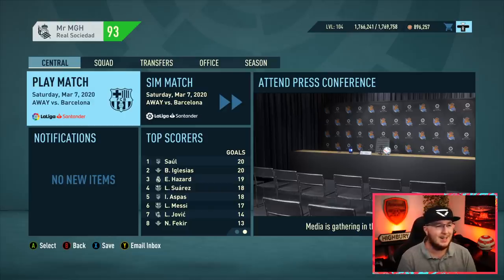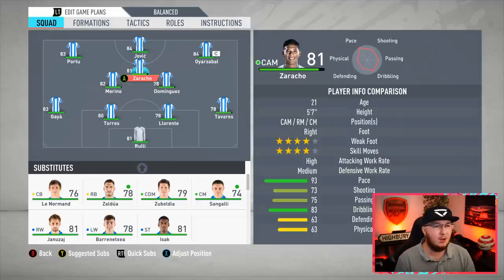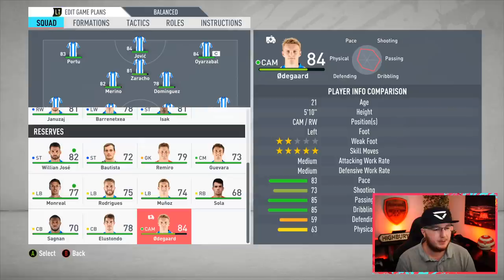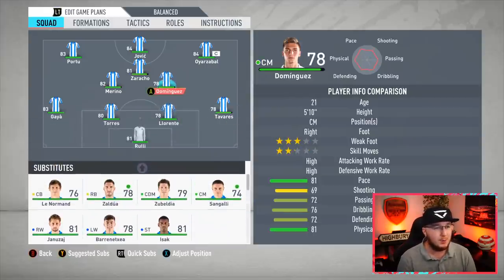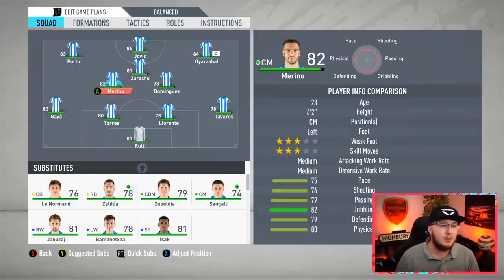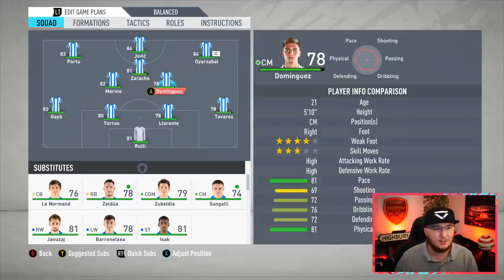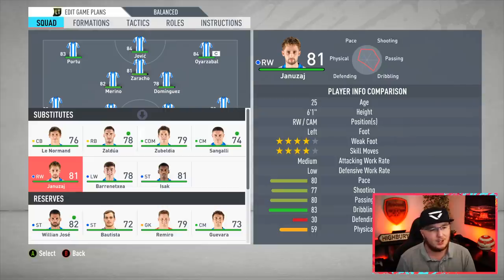Now it's time for the big game — can we be the first team in La Liga to beat Barcelona this season? We did well against them last time and were unlucky not to win, so maybe even going to the Camp Nou we can get lucky. Zoracho comes in starting; Odegaard is still injured. Portu and Oyarzabal on the wings with Jovic up top. Marino and Dominguez in midfield — a fantastic partnership. Llorente and Pau Torres, Gaia and Tavares, Ruli in goal. Barcelona have Griezmann on the left, Suarez up top, and Messi on the right, with Zachariah in midfield — what a signing that is.